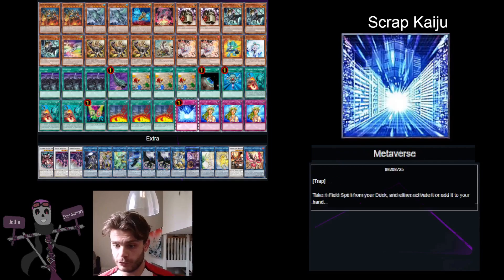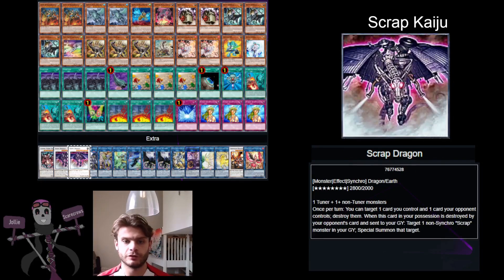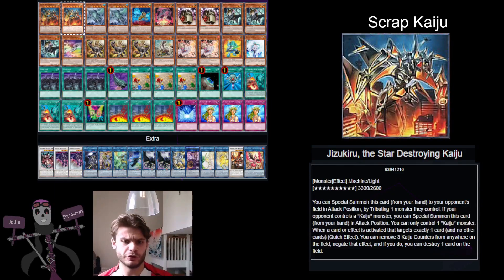With your Scraps that you've summoned, if you haven't got Chimera on the field you can go into Vermillion Dragon Mech. If you do, you can go into things like Scrap Dragon, which lets you target cards you and your opponent control to destroy them. In subsequent turns you're right there ready to destroy them. Using the Kaiju engine, often what you'll be trying to do is Kaiju your opponent's monsters and then that will be the one you're targeting with Scrap Dragon to destroy.